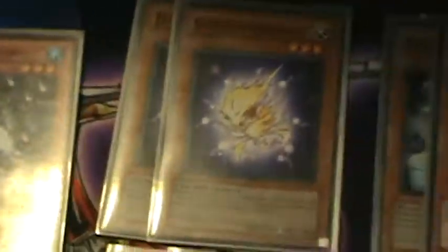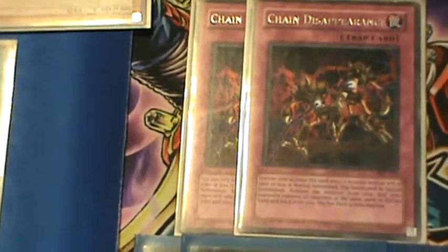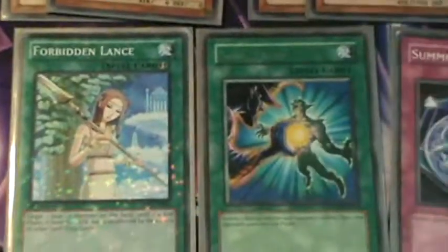Now for the side deck, we have 2 Electric Virus, 2 Puppet Plant, 2 Effect Veiler, 2 Thunder King. Traps: 2 Chain Disappearance and Summon Limit. For Spells: 2 Forbidden Chalice, 1 Forbidden Lance, and 1 Salt Taker.